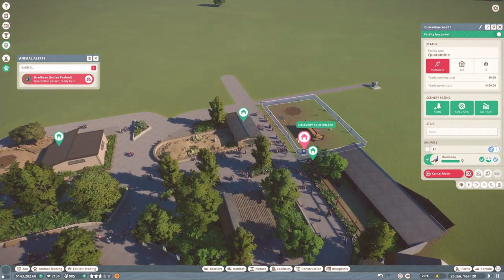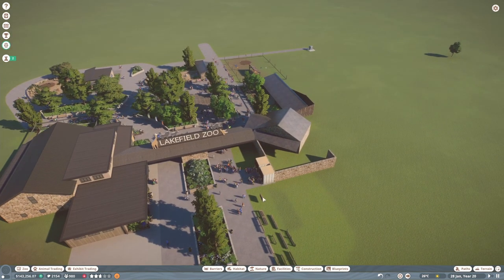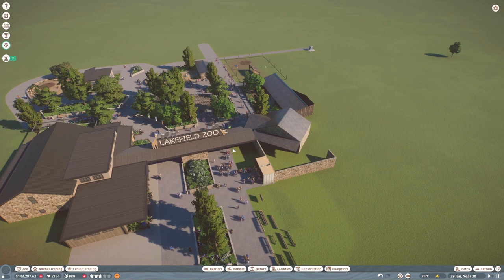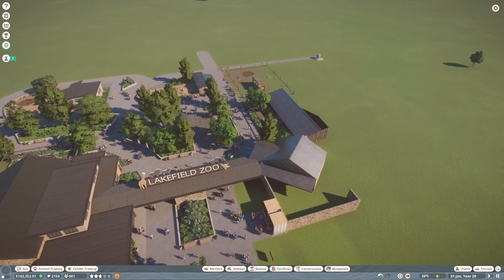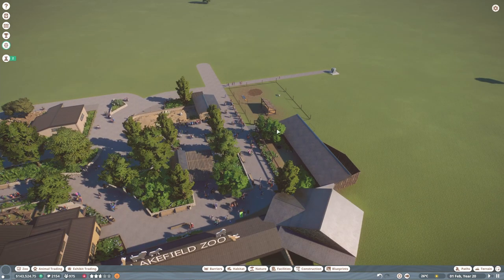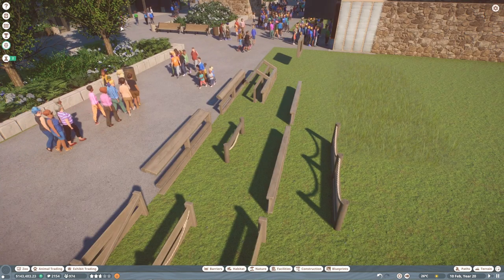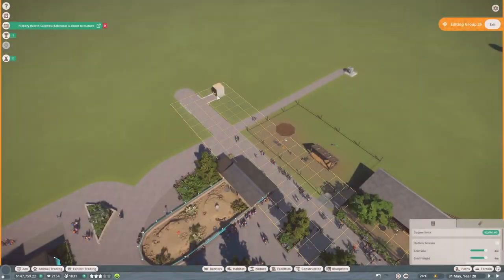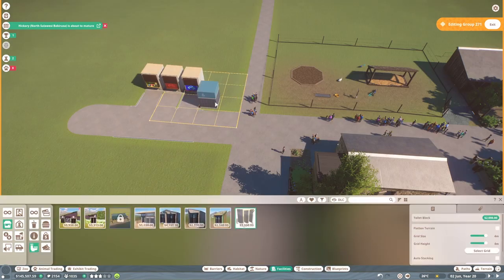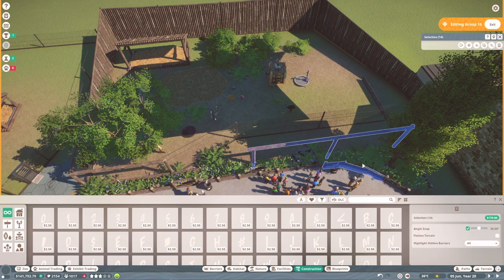The other male has passed quarantine and is ready to go into his new home. Now I'm going to go into a bit of build mode — hopefully get most of the gift shop done, at least the exterior and a bit of the interior, and then I might move on to sorting out the cassowary area and possibly the peafowl enclosure too. I'll do a little speed build and catch up with you when we're done.